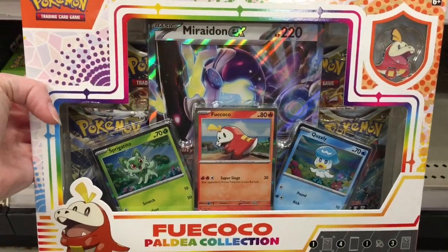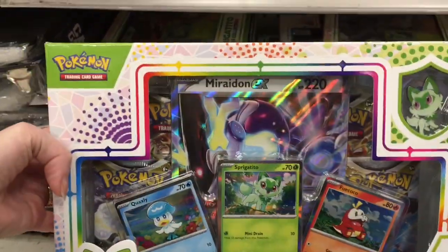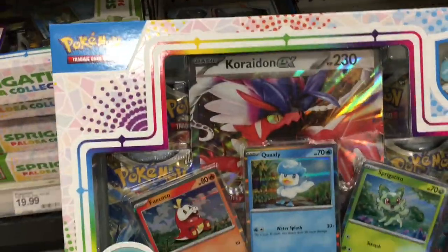And, my goodness, they have the new Paldia collection. I've been looking for these with the new Scarlet Violet starters. They come with the pins, which I love, and then the three promo cards with the silver borders, which Scarlet Violet is changing over to in the American sets.